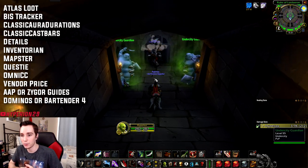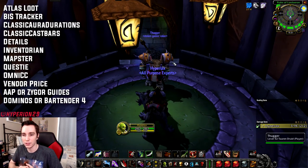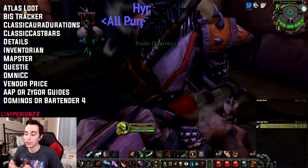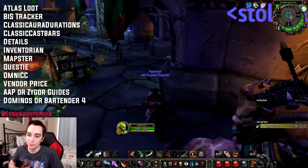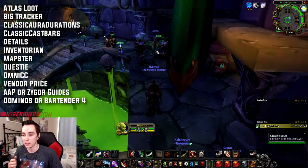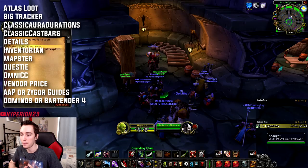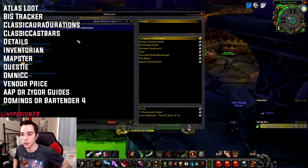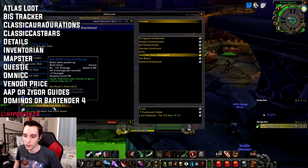Moving on, we have Vendor Price. This is great because Classic WoW doesn't tell you how much items will vendor for, so whenever things drop or you're faced with having to toss something out of your bags — which happened quite often to me — you know to toss out the lowest value items. For a leveling add-on, either AAP or Zygor — Zygor is a little bit better but you do have to pay for it. If you don't want to pay for a leveling add-on, AAP will do just fine.